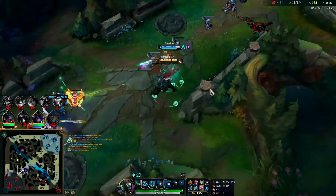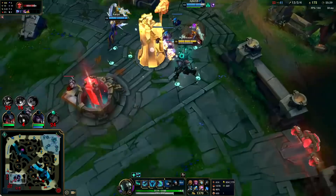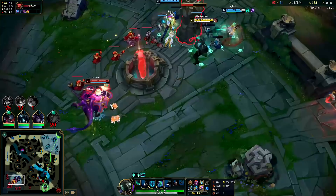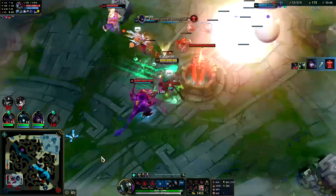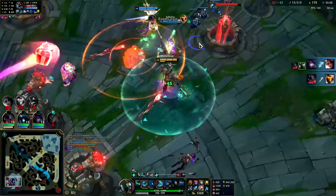EQ down he goes. Aatrox full health, I'm full health, Ophelia is full health. Only two of them are spawning in soon, then Samira in 10 seconds — we can fight 3v3. This is at least an inhib. My passive is going to just wreck them so hard.